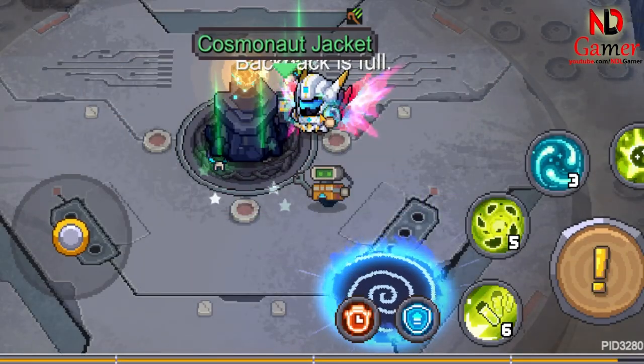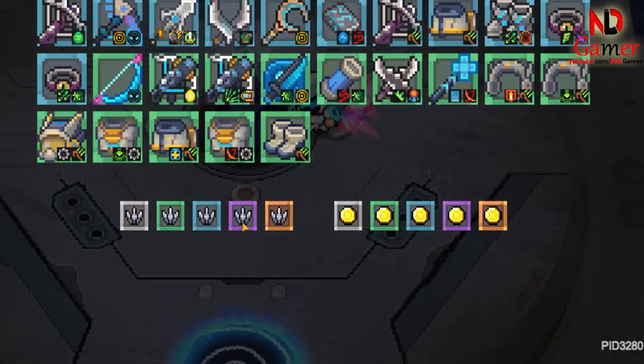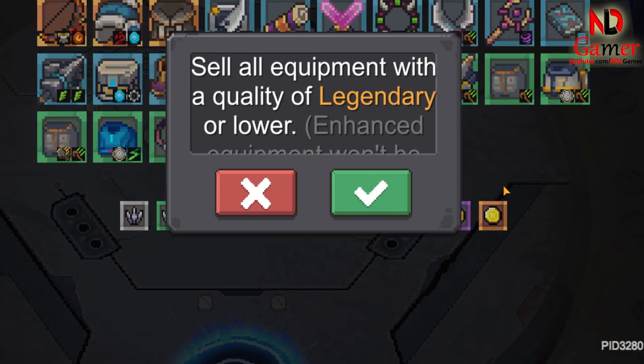You can also choose one of three options: equip it in your inventory, dismantle it on the spot, or sell it for gold right there.